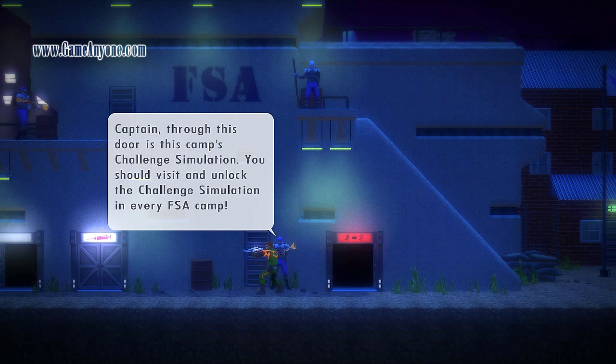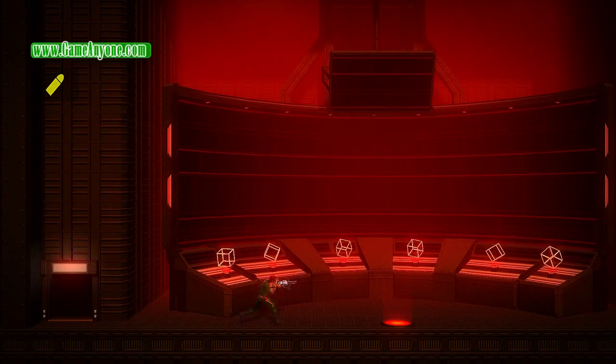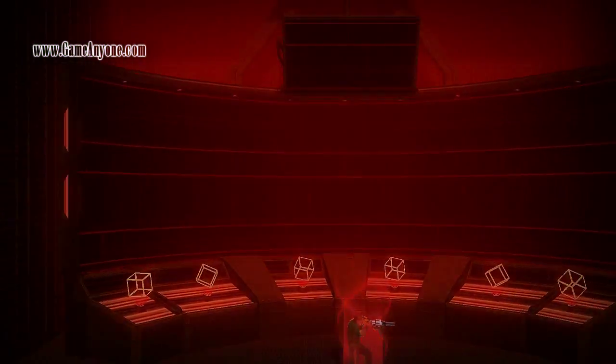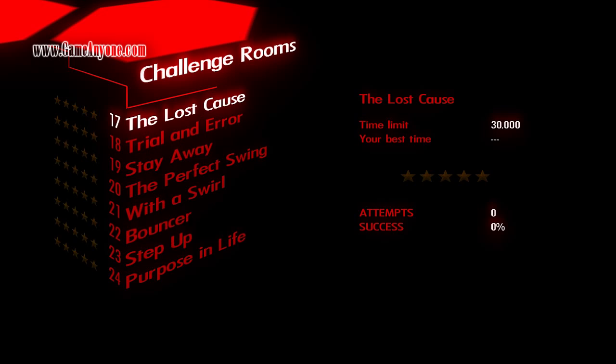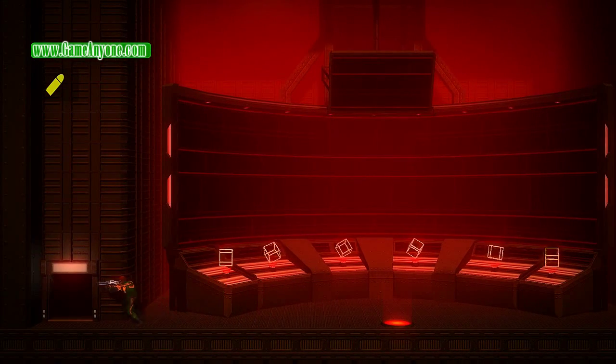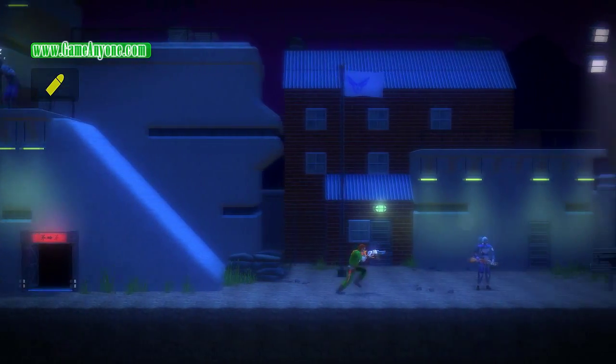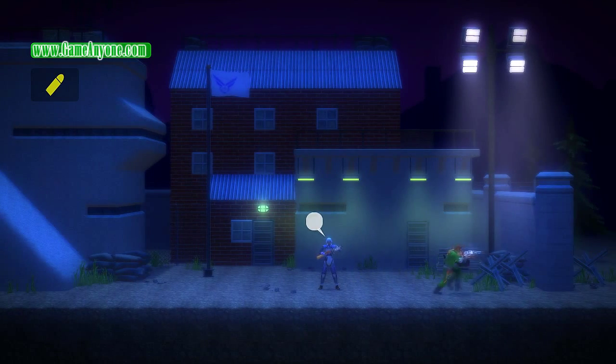In-game: 'Captain, through this door is the camp's challenge simulation. Should you visit and unlock the challenge simulation at every FSA camp?' Don't mind if I do. You get a medal or an achievement if you manage to beat all 56 challenge rooms, which is insane.